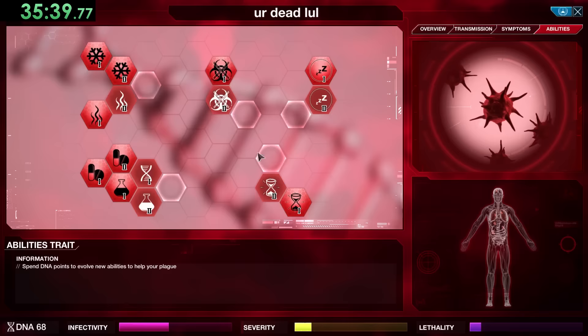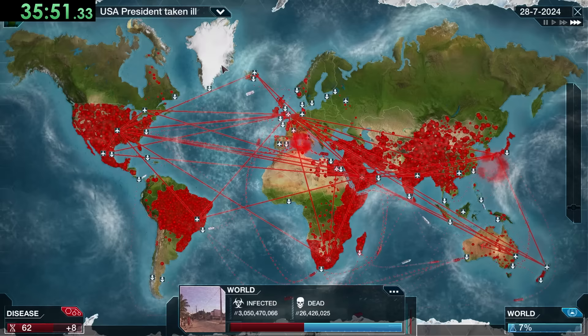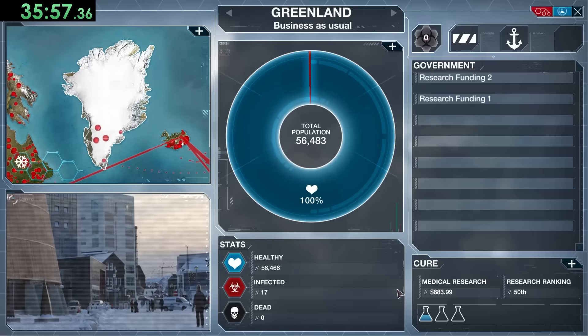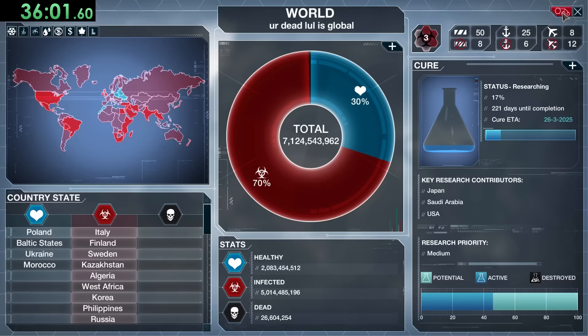We're a little scared about the cure, especially because we still have places to infect — the Caribbean, Greenland, a few places we're hoping to get some boats over to. But we'll get all the upgrades of those three abilities so we're able to use the Annihilate Gene as soon as we need to. Pretty quickly we did get Greenland, which is really nice.